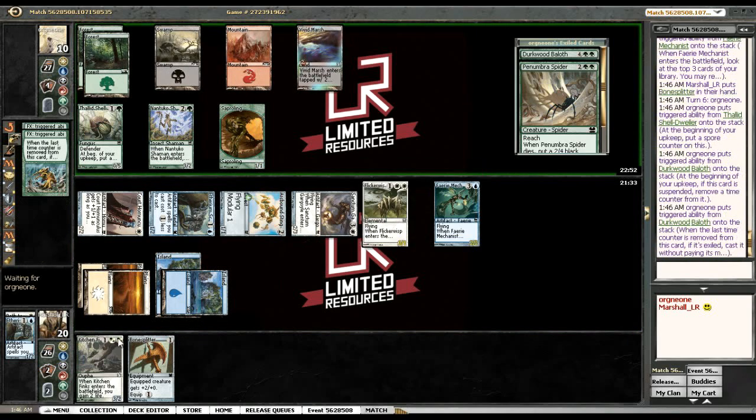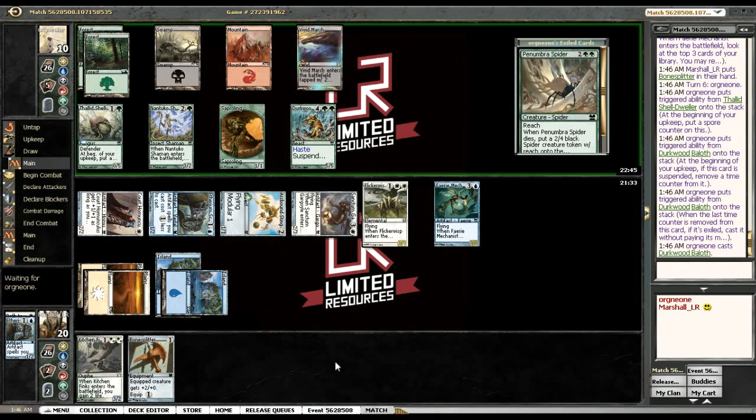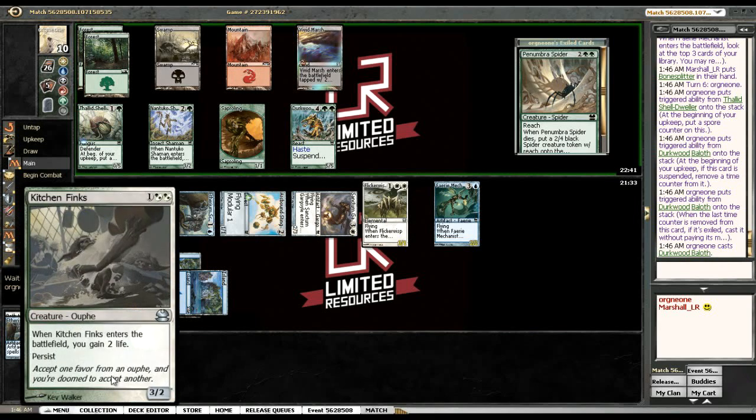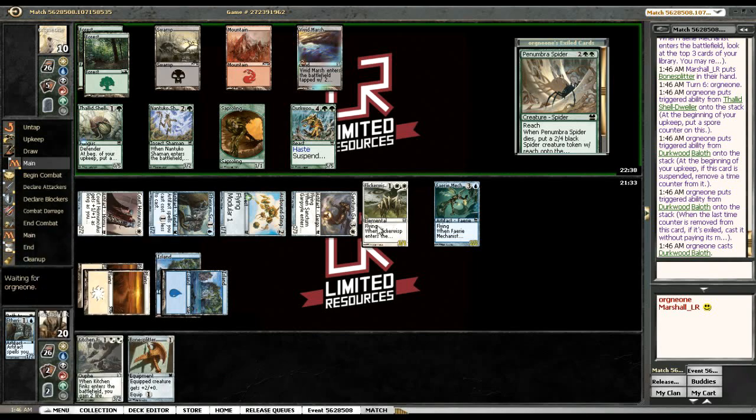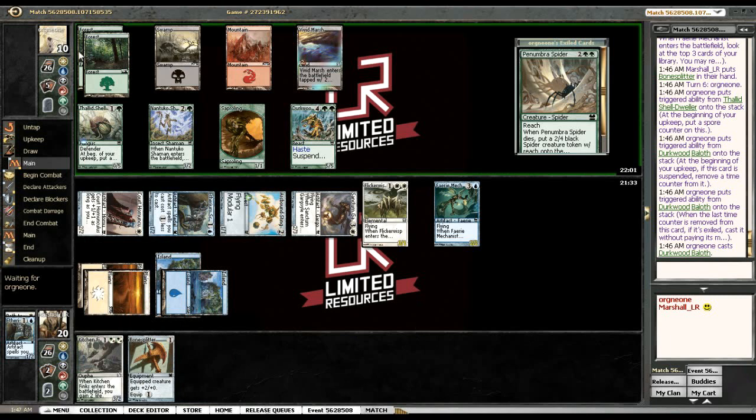Next turn's really nice for us, assuming we don't get trumped for like four or five. Then we get to Kitchen Finks and Bone Splitter — so that's three, five, six, seven, eight, nine, ten — it's lethal. So yeah, he just needs to kill us here or put up something that can block in the air. If he can't, he's dead. With our line as it stood before it was more important because we didn't know we were going to get the Bone Splitter on our end step — that's what turns it into a one-turn clock.